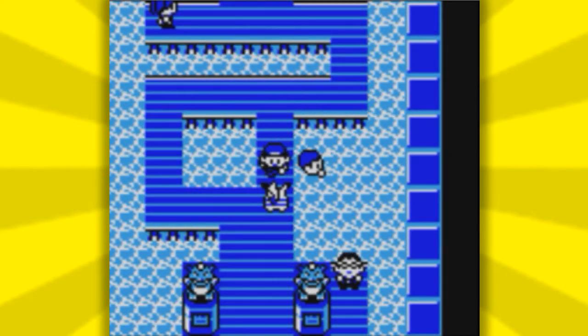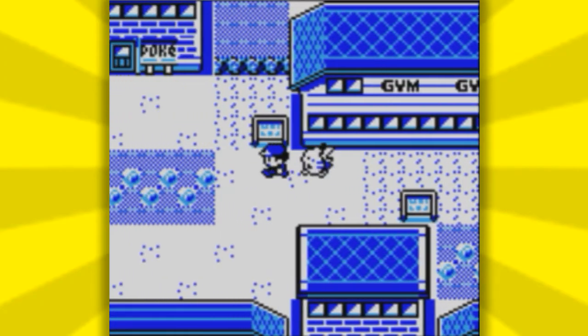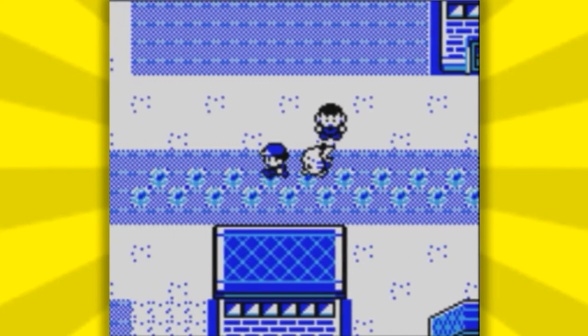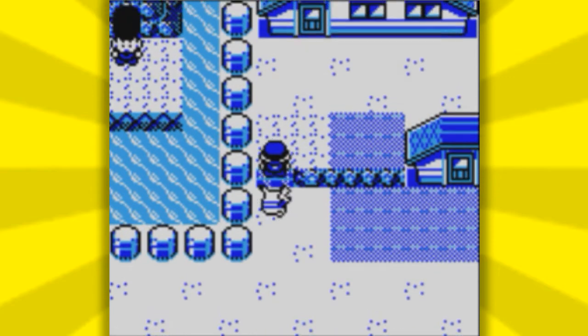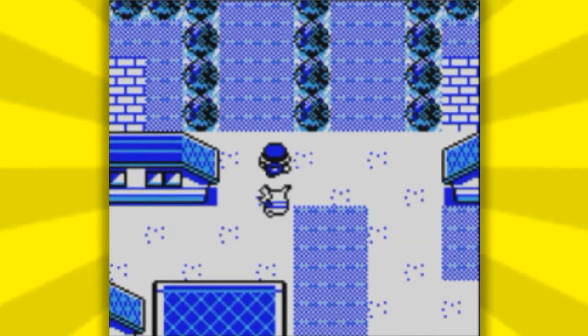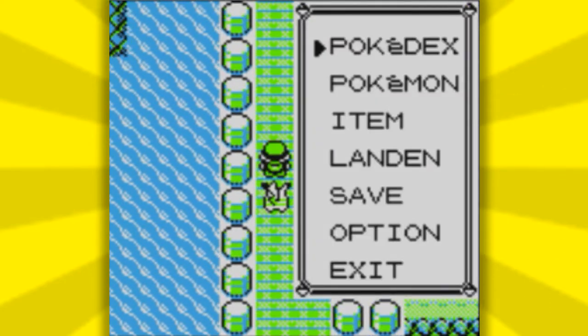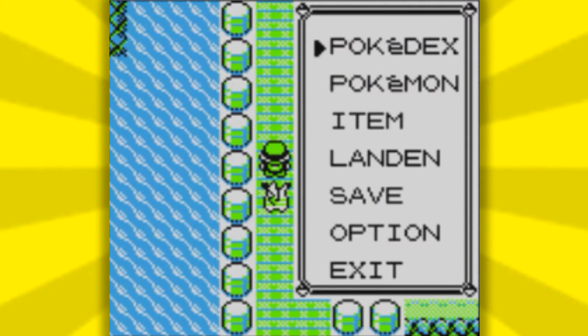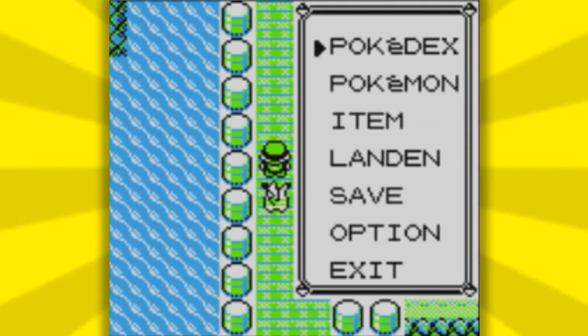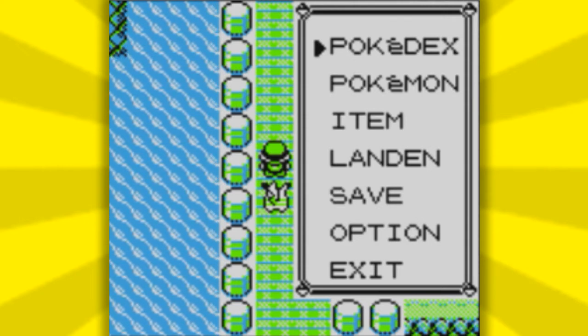Once you have beaten that trainer, all you have to do now is exit the Cerulean City Gym and walk back up to Nugget Bridge. Make sure you do not hit anything before you make it there. All you have to do is walk back up here, and right when you walk into this spot right here, the start menu should trigger, and right when you exit out of this menu, Mew will appear. Don't save your game or the glitch won't work anymore — it might even corrupt your game. I'm going to exit out here and we're going to see Mew.